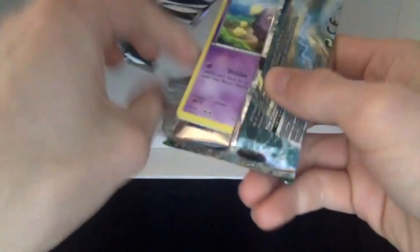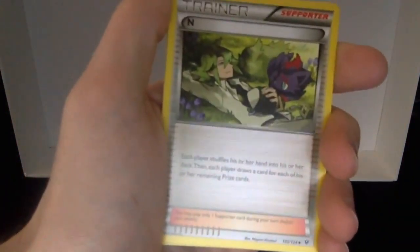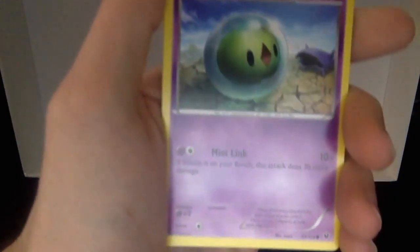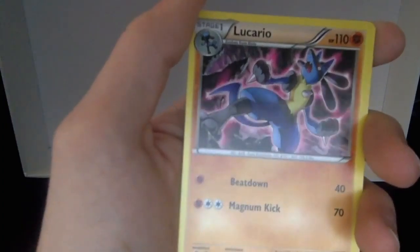Two more to go, hopefully we can get something. We got a Wigglytuff, a Dewgong, an Anu, Cofagrigus, Volbeat, Solosis, Cottonee, Munchlax, reverse holo Cottonee, and just a regular rare Lucario — already got that one.